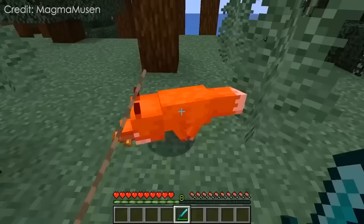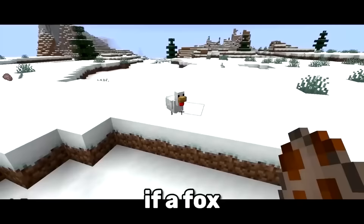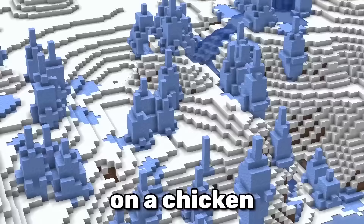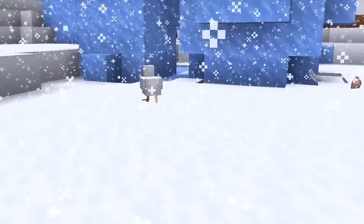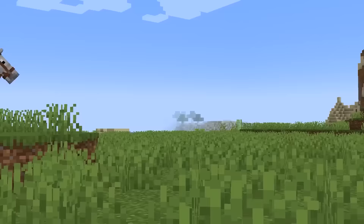Foxes are known to be hunters. However, in Minecraft, if a fox tries to pounce on a chicken in a snowy biome, it can get stuck in the snow, allowing the chicken to escape to safety. That's what I call instant karma.